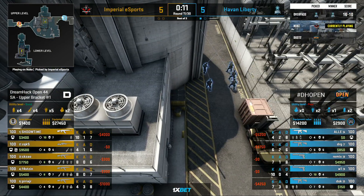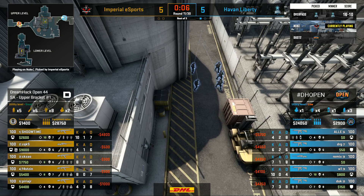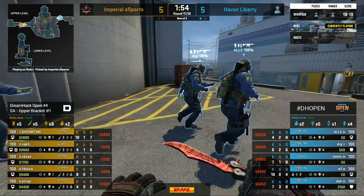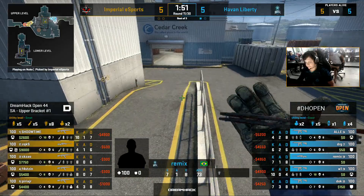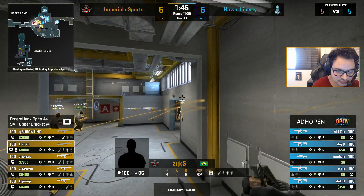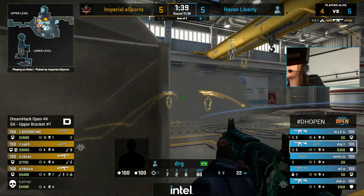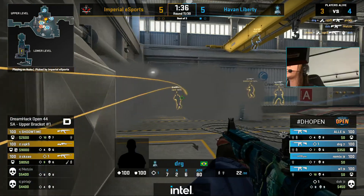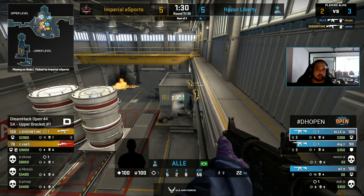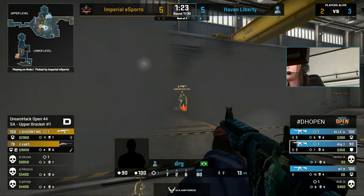We'll see the buy finally come in from Havan Liberty — M4s out, but they don't really have enough money for the AWP. Unless they go for a glass cannon — and that's exactly what they've gone for. Remix getting that sniper out, no Kevlar behind him. Holding a passive angle, but we might see some early A aggression here. Nades being lined up, the player ready to burst onto this A site. DRG and Doc taking kills between them. Alley backing them up as well. This is much better from Havan Liberty. This change in pace from Imperial — Havan Liberty were completely ready to shut it down. They've caught them off guard, shut everybody down. Now ZQK has to try and win this clutch.